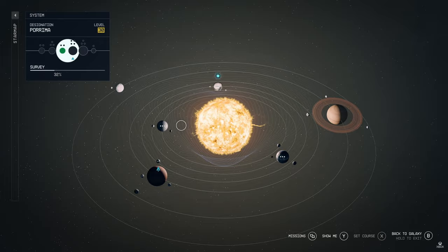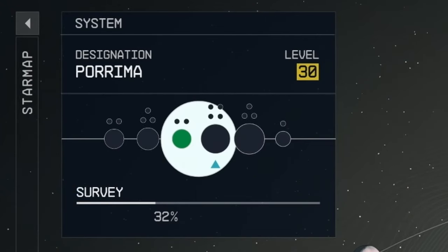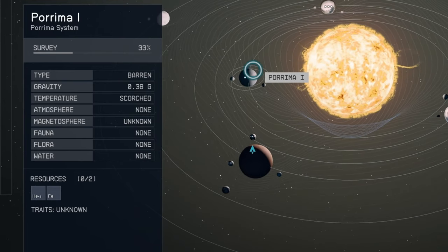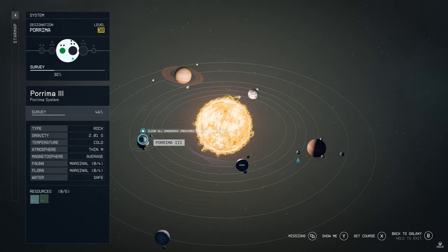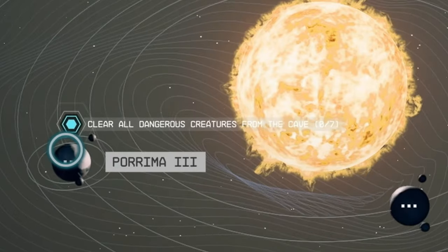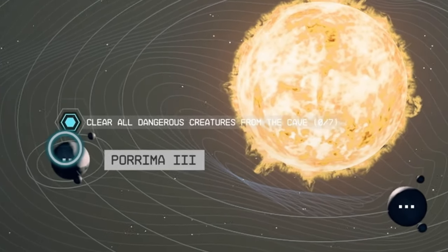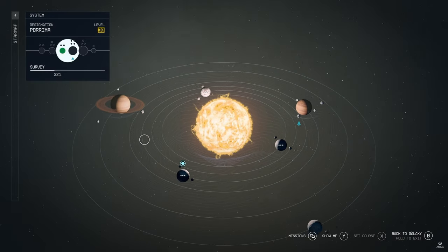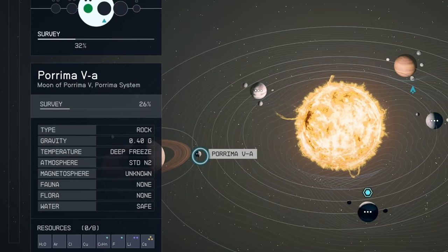The player zooms out to the system menu. We can see there are six planets in this system, each one having a few moons or just one. Fun fact: the name Purima, also known as Antivorta, was one of the Kaminai, or goddesses of prophecy — perhaps this alludes to searching for a prophecy left by ancient aliens. We can see we have surveyed 32% of this system. Purima 1 is a barren planet with only two resources and unknown traits. The player scans over to Purima 3, which has better signs of life, one trait, safe water, and a quest to clear all dangerous creatures from caves. Purima 5A has no life but plenty of resources.